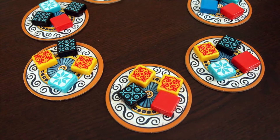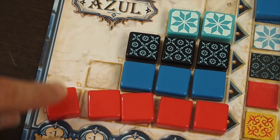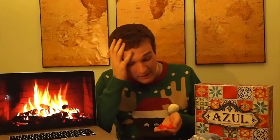In Azul you're tiling your wall with lovely chunky tiles. Take all the tiles of one colour from a market space and place them into your holding area. Once all the tiles are gone, any completed rows in your holding area move onto your wall to score you points. However, if you take more tiles than you can fit, they all fall to the floor to get smashed, losing you points.